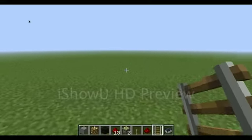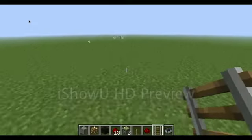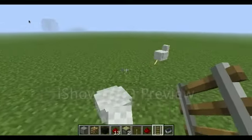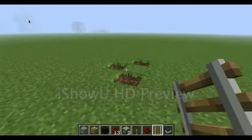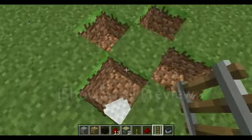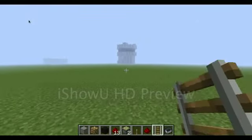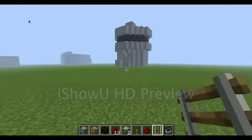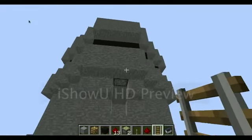Hello and welcome to another episode of Nyan Box Adventures. This is Sunny and I have just made something pretty cool near an NPC village which I just found, and it is a lighthouse — a piston lighthouse actually. It doesn't look very good here because I haven't decorated it or anything.